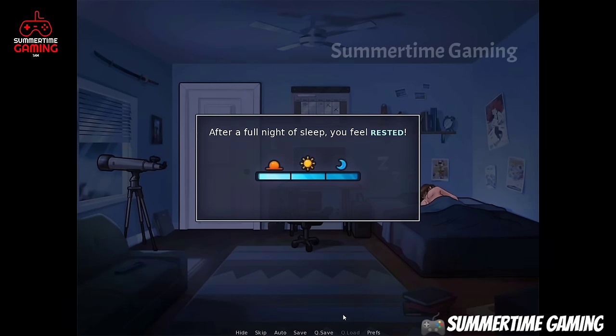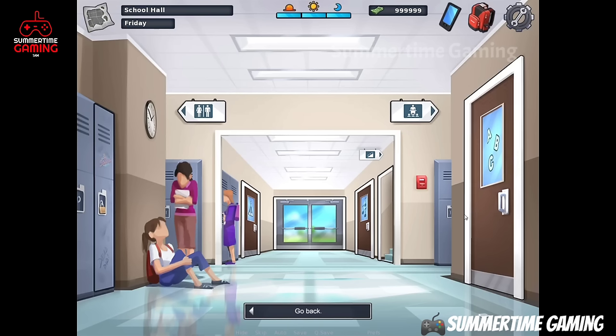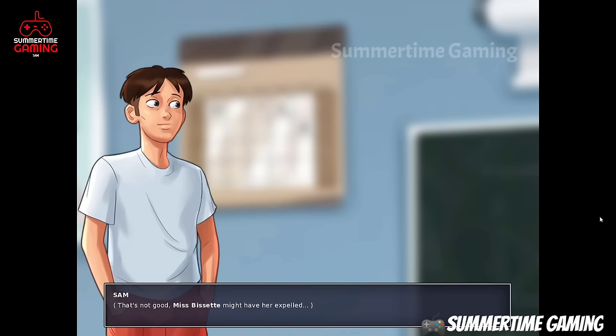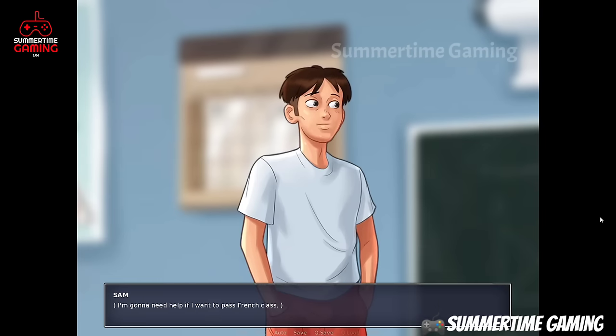We thank Roxy and go back to bed to sleep. Next morning we go back to school, then to the French classroom. Eve tells us that Roxy and Dexter are arguing again in the basketball court.